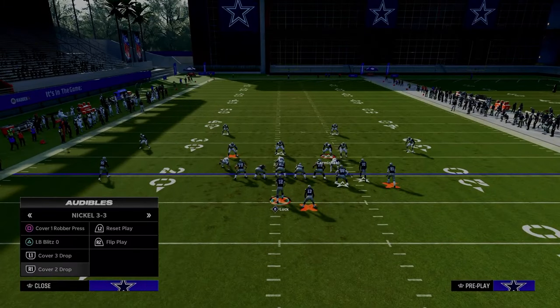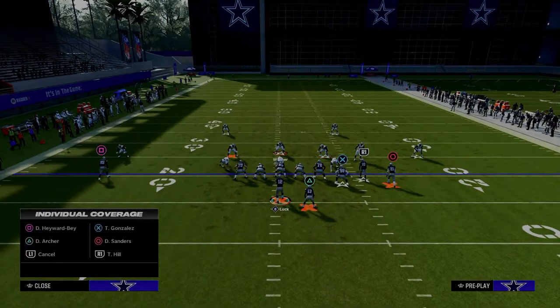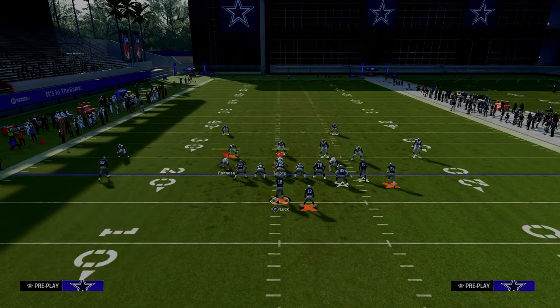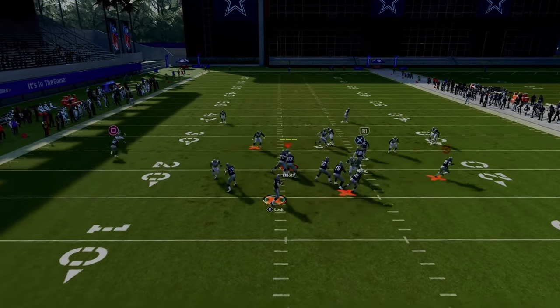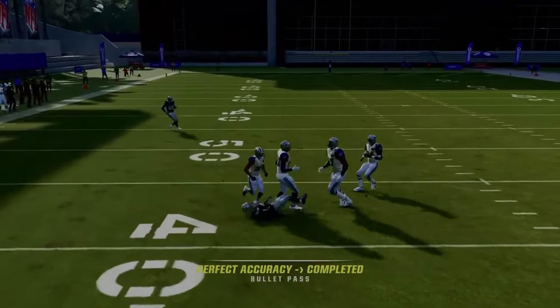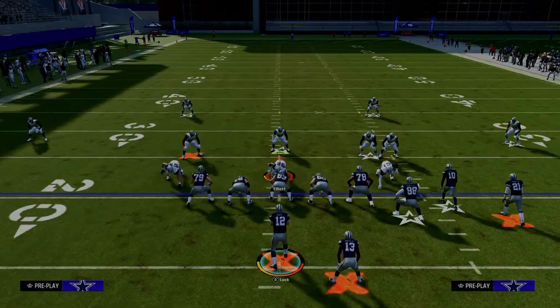It's open against most zone coverages too. If the user defender decides to take away the running back, look to your slot apprentice on the post route. If they go right to cover the running back, your slot receiver coming over the middle will be wide open — you can easily possession catch that in between the zones for a really effective route combo.